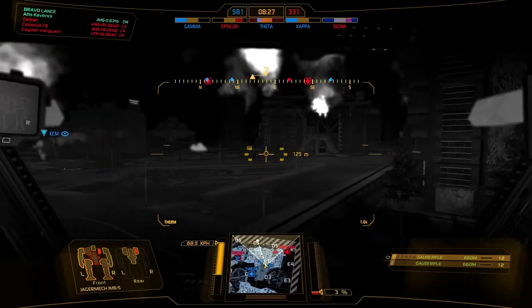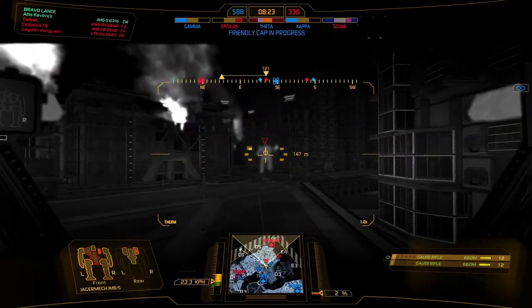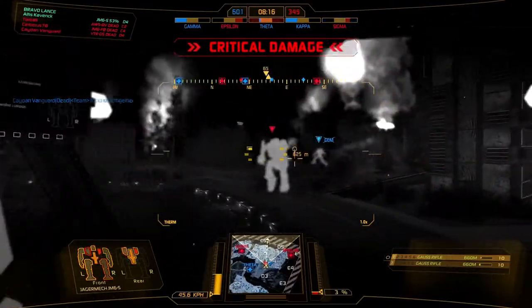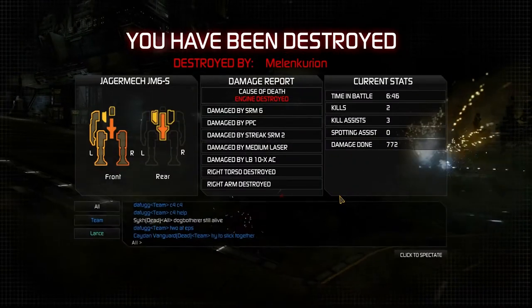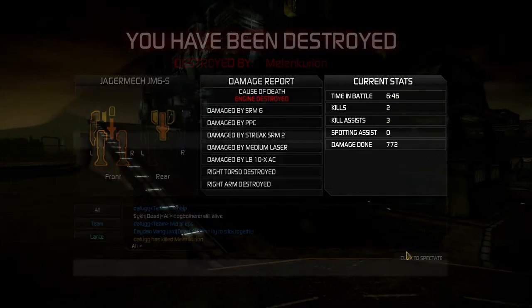So we're taking Sigma — I would have liked to take Epsilon. Our shoulder blew up. That's alright, we didn't have too many shots left. We killed two people, got some assists, and did a decent amount of damage.